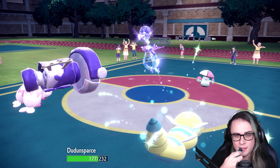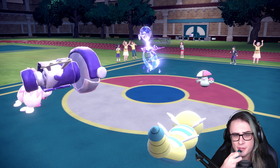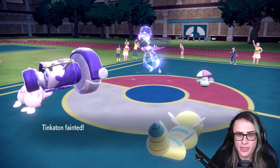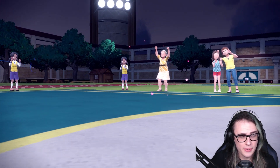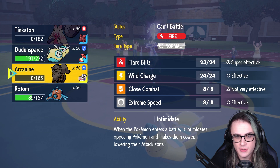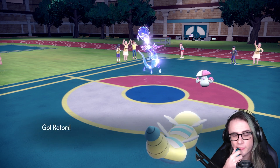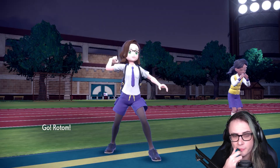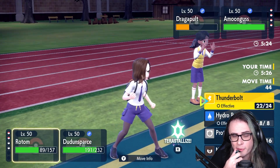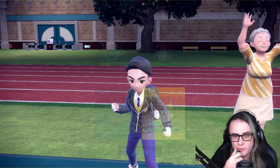The Dudunsparce should be pretty obnoxious to KO. I'm going to go into Rotom and click Protect. Then with Dudunsparce, I think I'm going to start setting up with Coil, since we should be able to beat this whole team thankfully — especially with Coil. I'm going to click T-Bolt on Rotom just to try and be a nuisance to Dragapult. As long as my opponent doesn't click Spore, though, we should at least get the plus-one up.